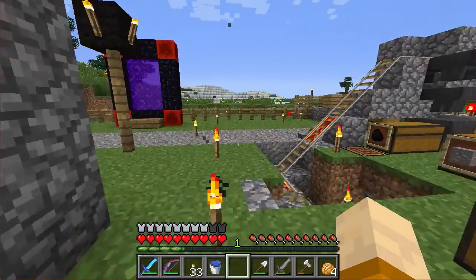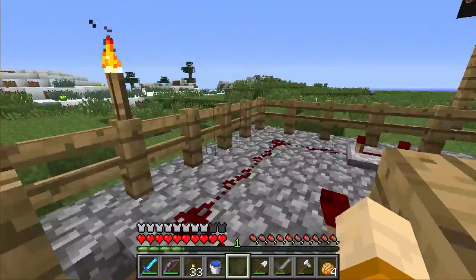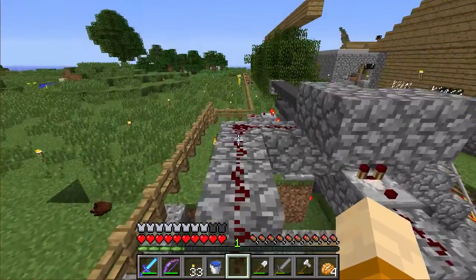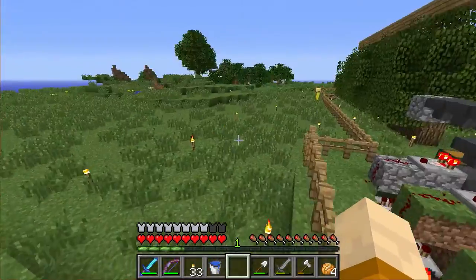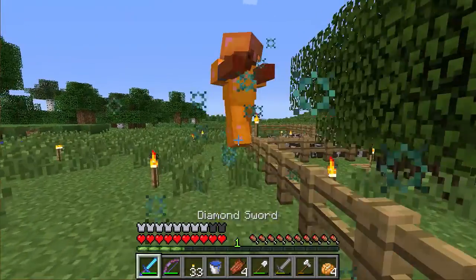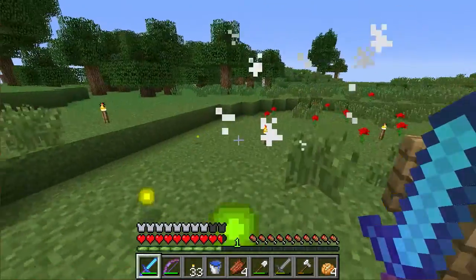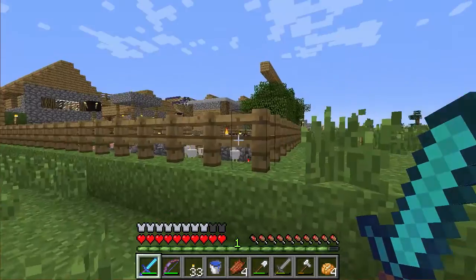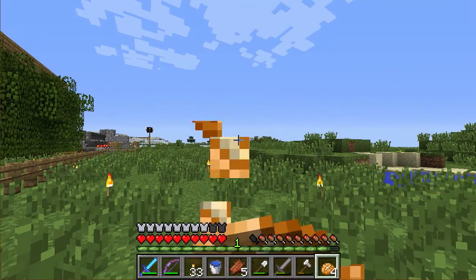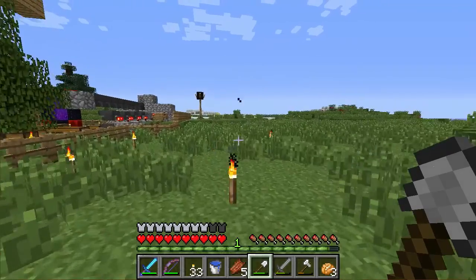So in today's episode, we're going to get started on the wall — the wall that's going to go around the town. Now I've got sent some pretty wicked designs, I'm not going to use them exactly, but I have taken inspiration from them. Now the thing with the wall is I'll be doing a zombie defense system. This is one that I've designed briefly in my survival world.